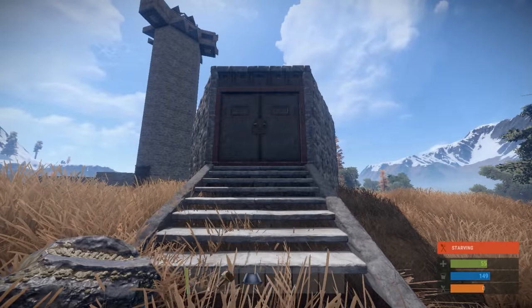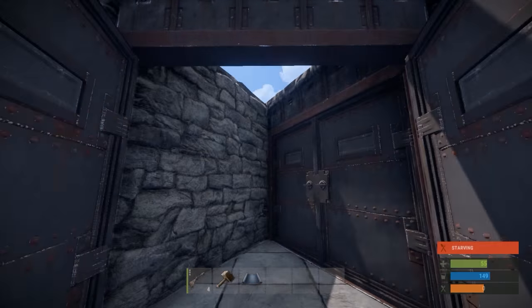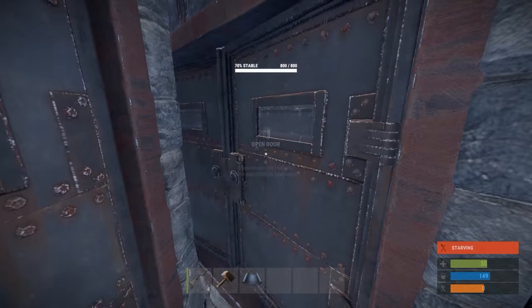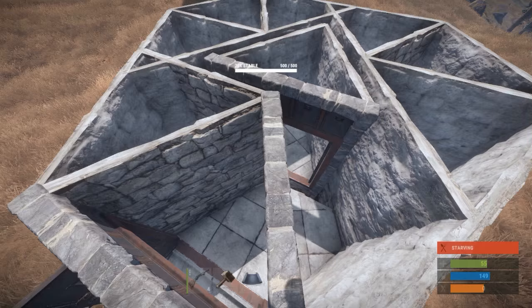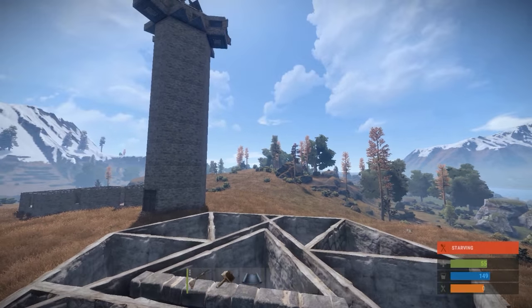Now you can upgrade to either stone, sheet metal, or even armored — whatever resources you have plenty of. Since this is honeycombed, it's going to cost a lot of resources, but it's going to be really sturdy and will hold up against a rocket attack. We now have the first layer of this base done.